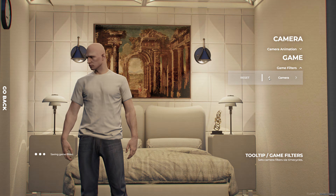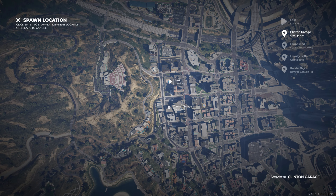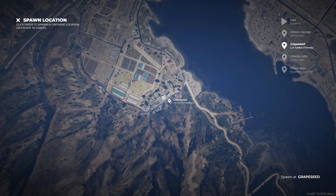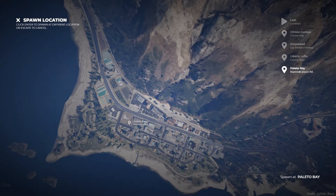Our innovative Spawn Selector will load your custom animation and styling at your last location automatically. The Spawn Selector also provides you with four default locations to spawn within the city limits.